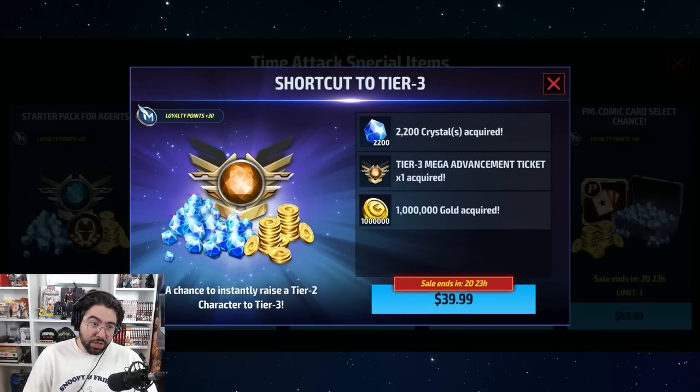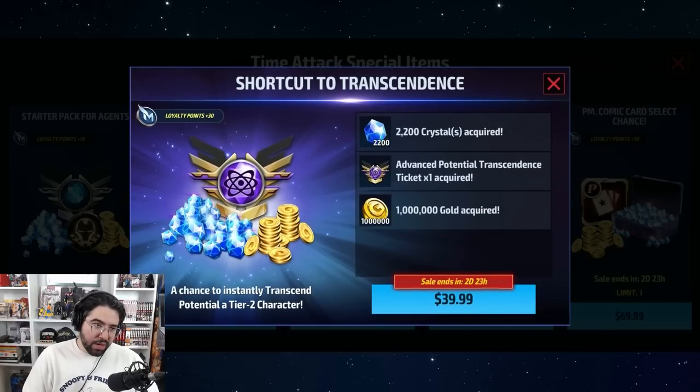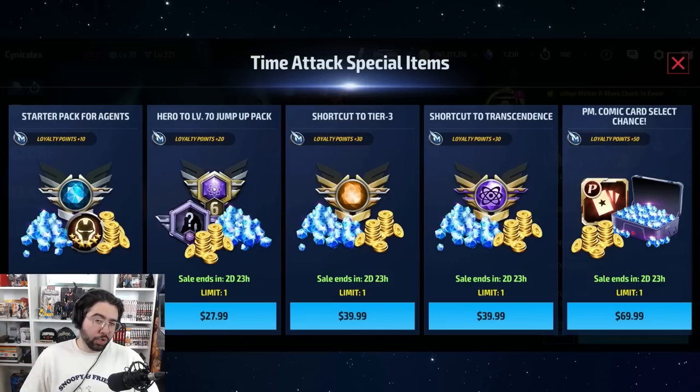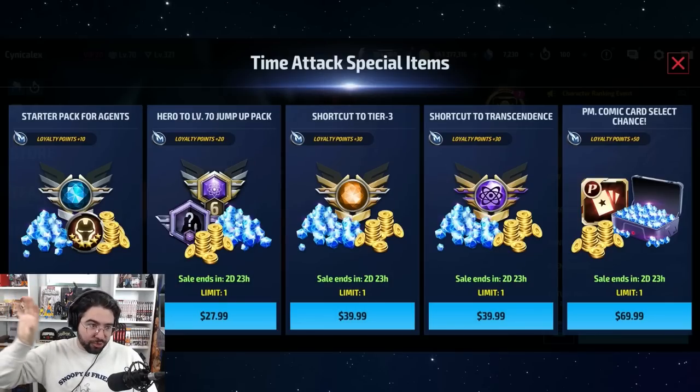The third sale is really good — better than the second, though not quite as good as the first. The mega Tier 3 ticket is quite nice, letting you instantly boost characters like Green Goblin to Tier 3. Ideally you use it on a character that gives immediate value at Tier 3 or one you'll push to Level 80 Tier 4. I'd give this a 7.5 out of 10. The next one — essentially a Transcendence selector — I drop back to a 6 out of 10 because Transcendence characters are cheaper; you don't have to use books on them.